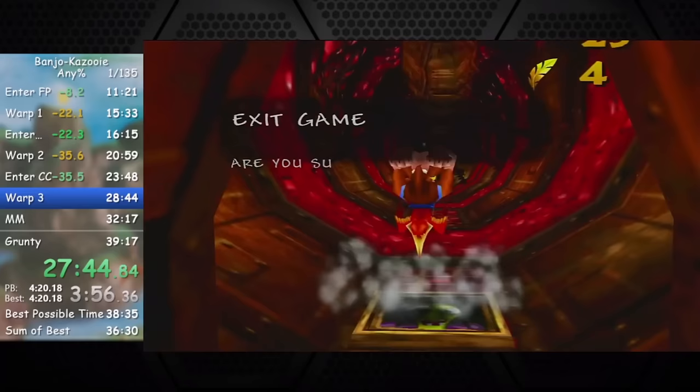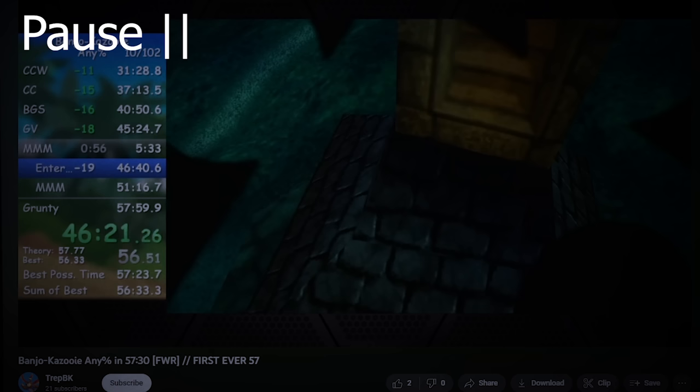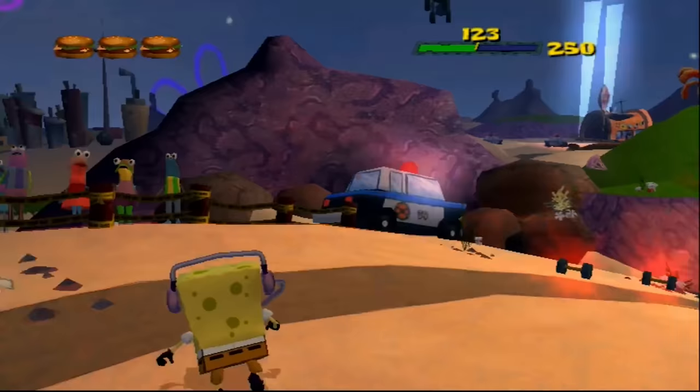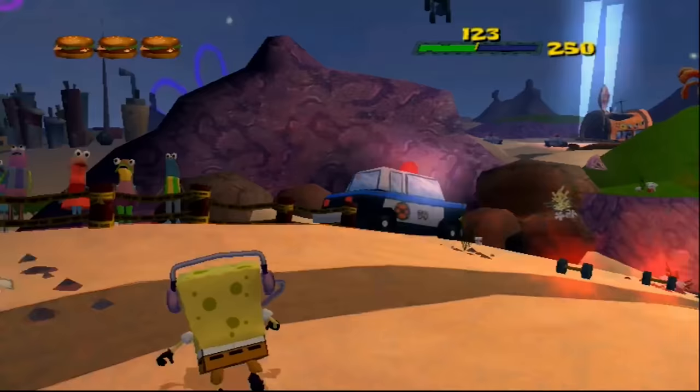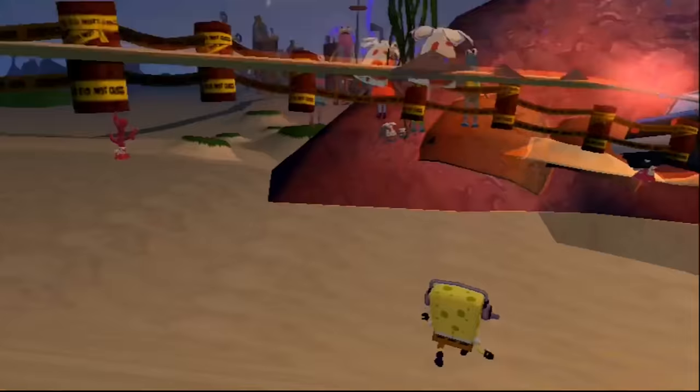What used to require collecting 810 notes has been whittled down to only a few hundred of the fastest. This cut nearly 20 minutes off of the old route while obsoleting the run's previous defining trick, completely changing the game by simply pausing it. At first glance, pausing a game or messing with menus doesn't seem very fast for a speedrun. As it turns out though, they frequently end up being among the most game-breaking aspects.